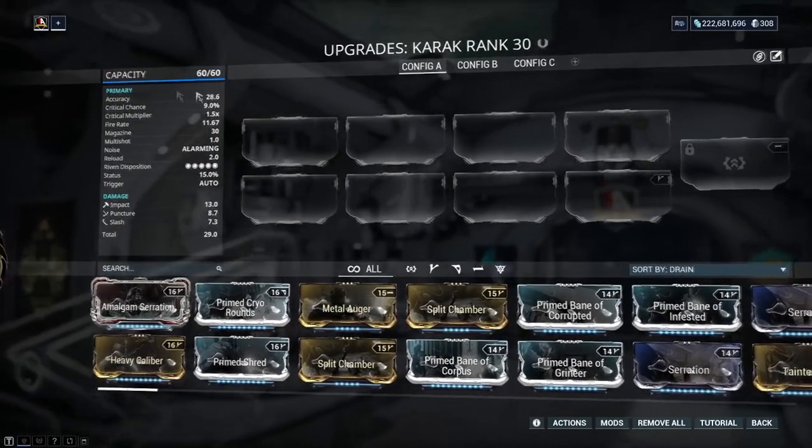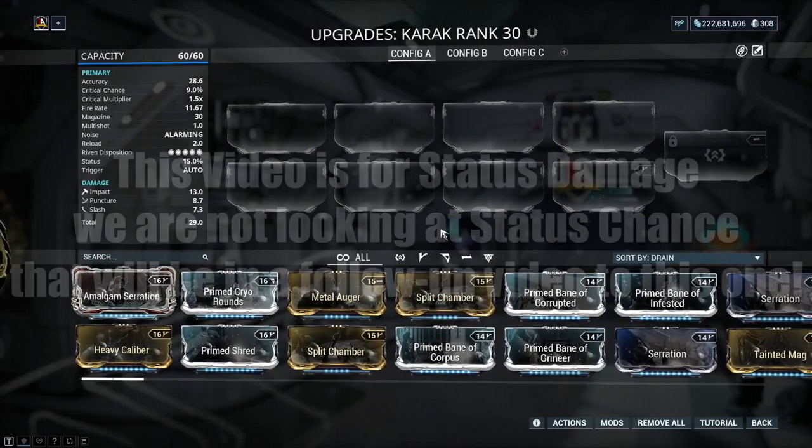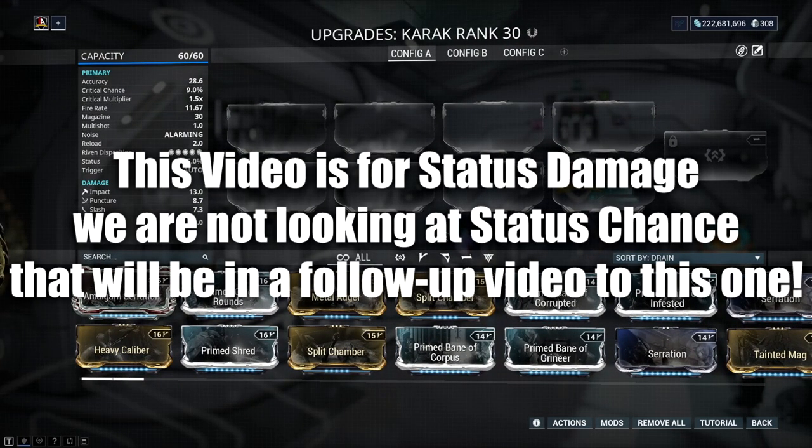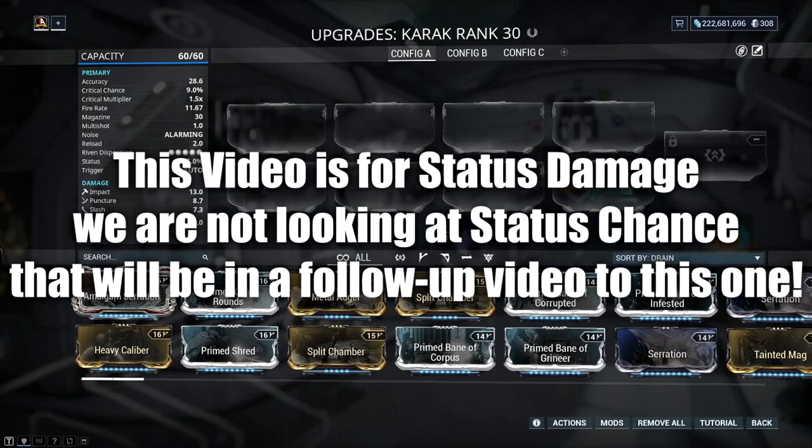There are all of these stats on the left-hand side here, but we're not really going to pay attention to any of these stats, and that includes status chance. This video is not looking at the procs of each elemental — every elemental has its own individual proc, and that is where status chance comes in. That will be covered in another follow-up video.